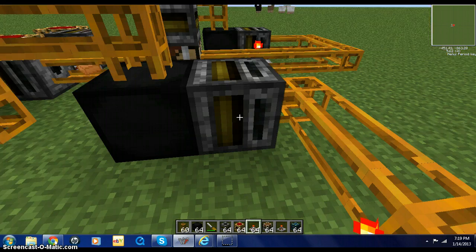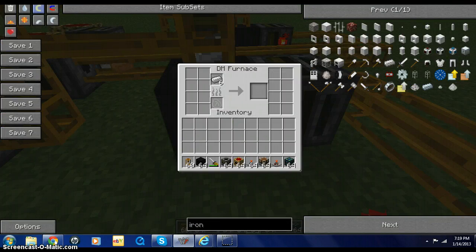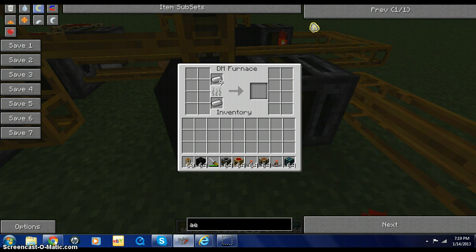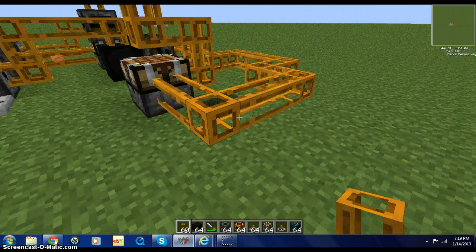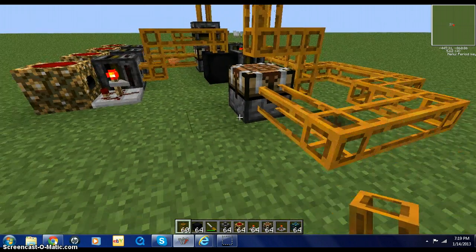Once you have that pumping in here, you want to have aeronauts fuel — or any type of coal — there. I could make it pump automatically, I could make coal pump into there automatically, but I might do that in the next video because I don't want to get that advanced yet.